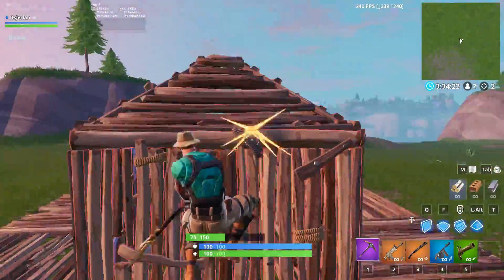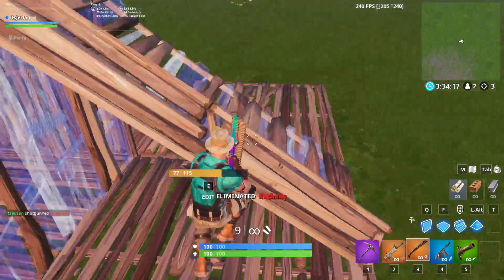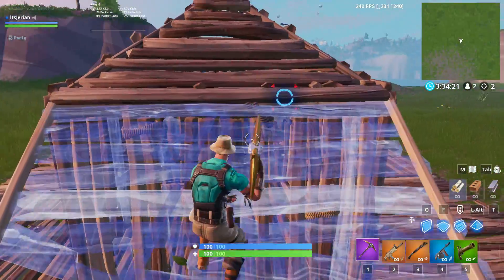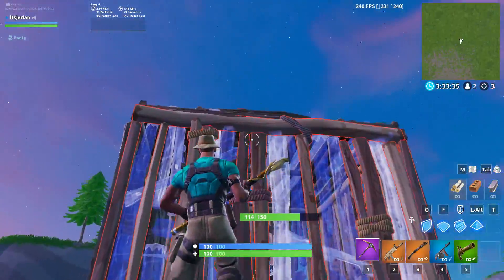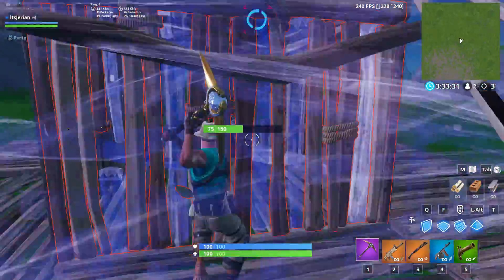The second trick is an oldie but goodie back from a couple of seasons ago where you can hit and replace a wall through your own ramp. It's a little different now though because you have to hit the wooden bar at the top of the wall in order to be able to hit the crit mark through your own ramp. If you hit your opponent's wall too low, or really anywhere that's not the top bar, you won't be able to hit the blue circle through your own ramp — instead you'll just hit your ramp and break it.